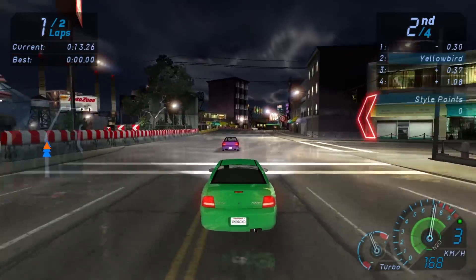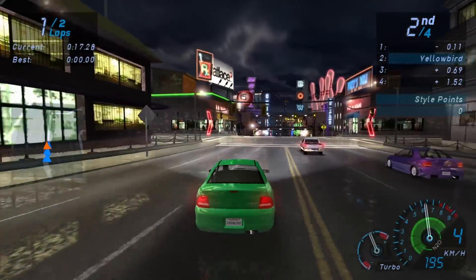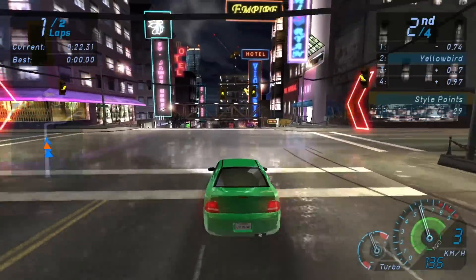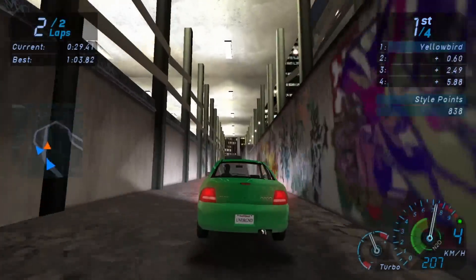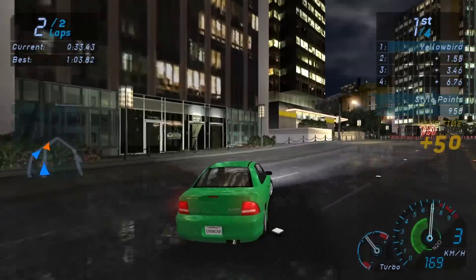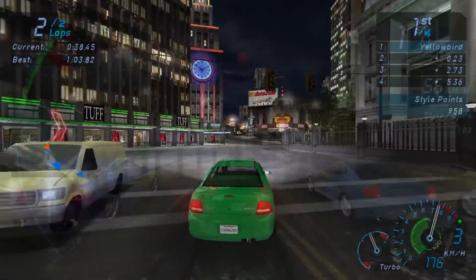Purple Bird takes off, meaning I have to chase him through the circuit — we only have two laps. I managed to get closer but a traffic incident says otherwise. I didn't have a chance to overtake until the final lap, using a rather risky shortcut involving a lot of jumping, which isn't good when your car is lowered. But it worked, and I won the race. In your face, Purple Bird.